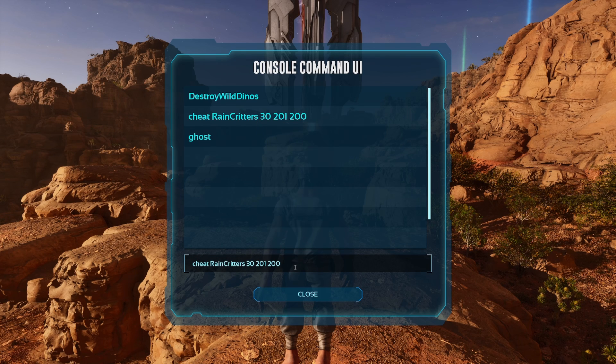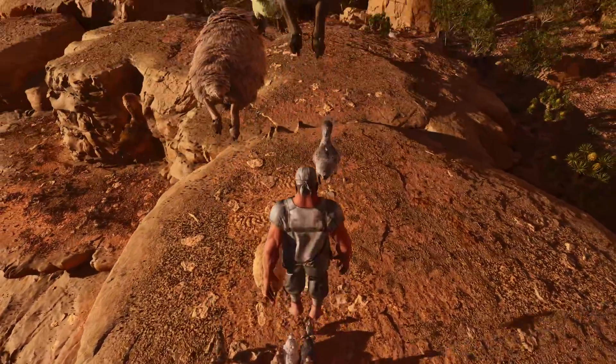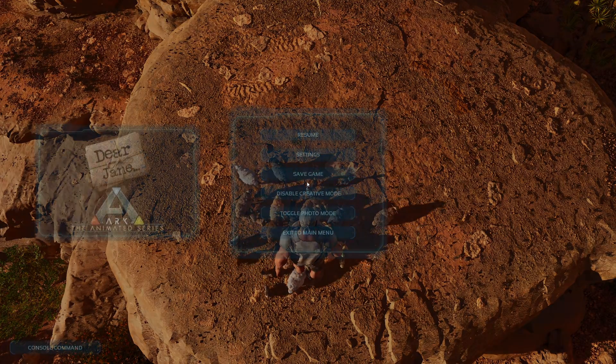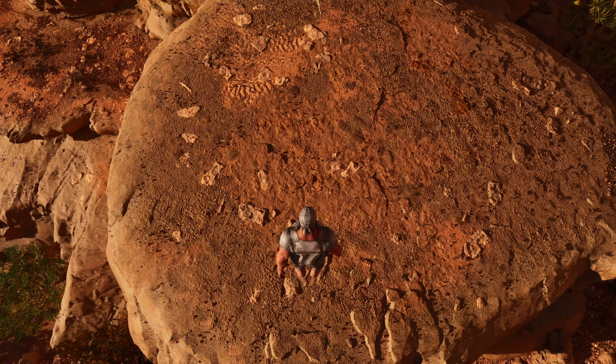The reason console commands are good is you can do silly and wacky things like spawning in dodos. Or if you've decided to change the level of difficulty in your game and haven't seen any high level dinos spawn, you can use this command, which is super helpful. It's called destroy wild dinos, which is what everyone who says 'do a dino wipe' is referring to. It will wipe all the wild dinos and let the newer higher level ones spawn in.